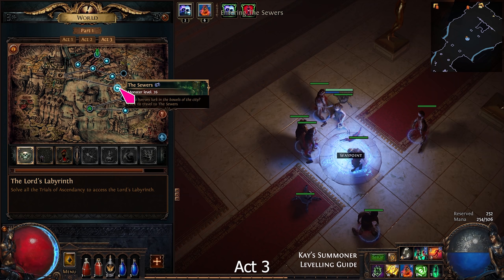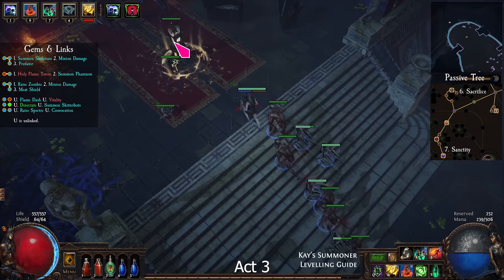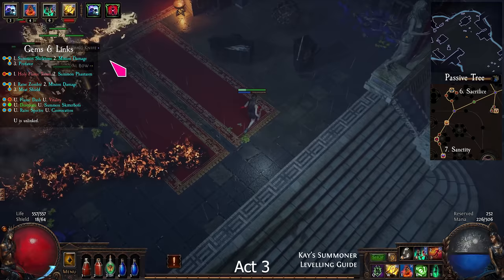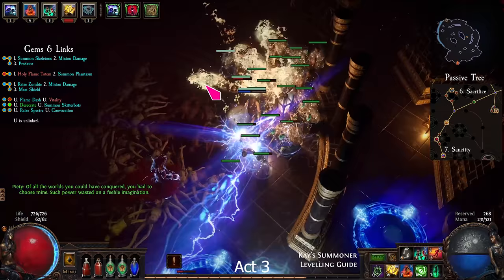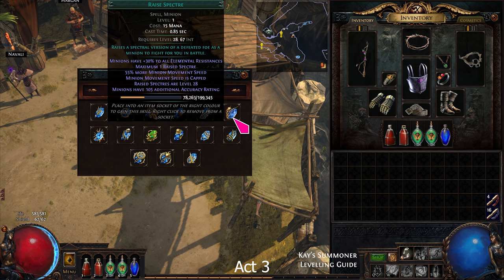Go to the Sewers, clear the undying blockage, and exit to the Ebony Barracks. Kill General Gravicius, then continue to the Lunaris Temple. Find and kill Piety. Then go back to town. Take the skill book from Grigor, and take Raise Spectre from Maramoa.